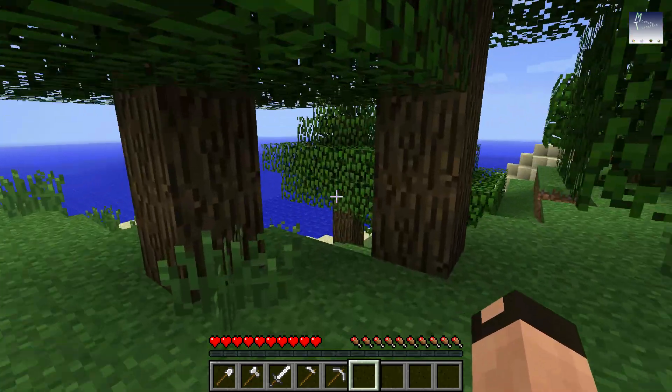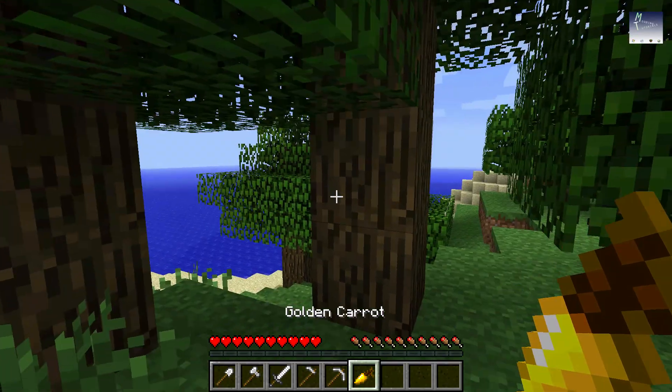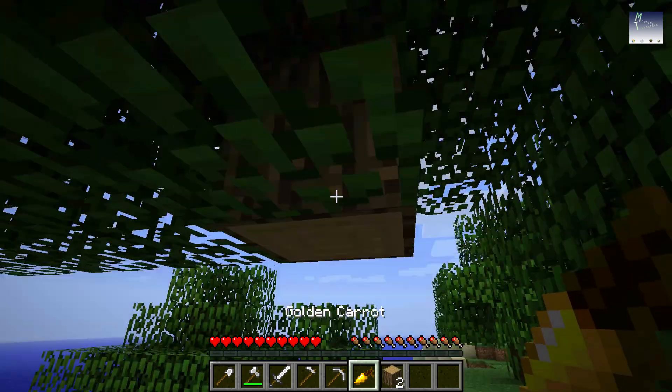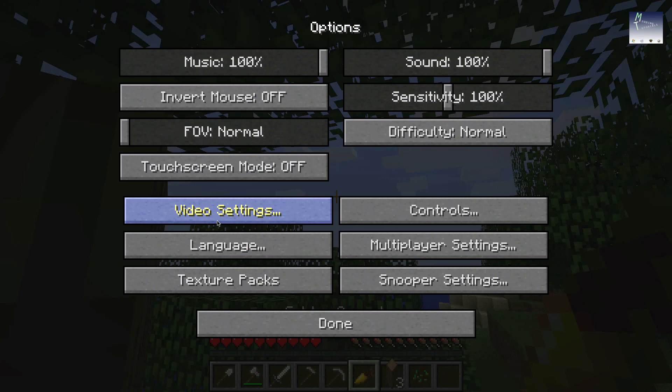This is what it does. Let's say you have a golden carrot in your hand and you start mining when you forget to switch tools — it switches for you. And then it switches right back. I don't know if you can see that. I don't see the brightness, sorry.